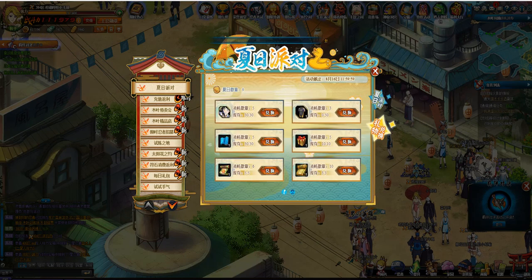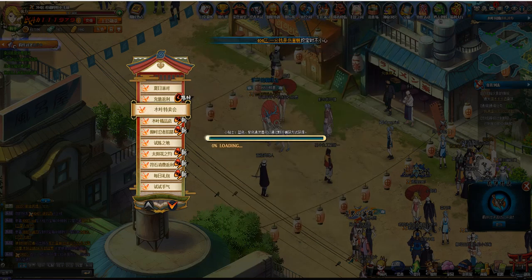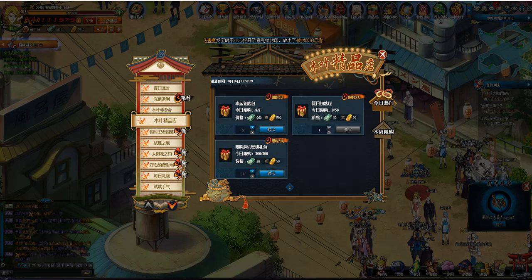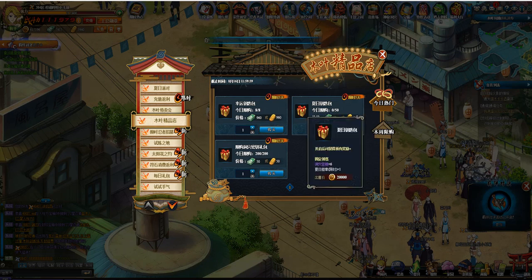Besides this, if you do not get enough coins from events alone, you can also get some coins from the cave key packs. Each cave key pack gives you six cave keys, and by opening each pack you will get additional summer coins.